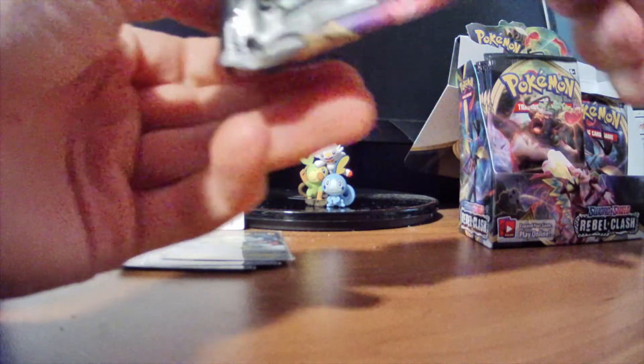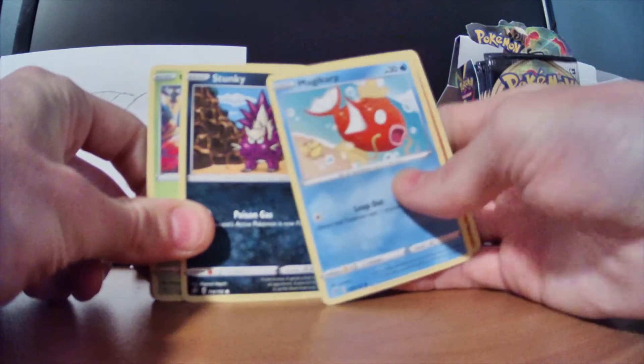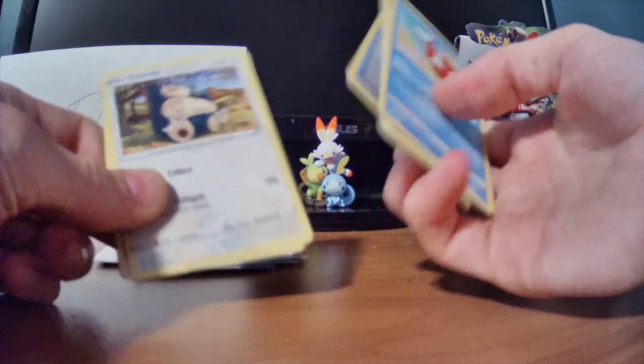Let's see, that Boltund V. Oh, that's so cool. I'm so tempted to just keep that, put that on my shelf for a few years. I love those cards. It's so fun to pack them. This one feels so special. Alright, we got Magikarp, Meltite, Stunky, Grubbin, Wingull, Capacious Bucket Reverse, and Snorlax. Not bad.